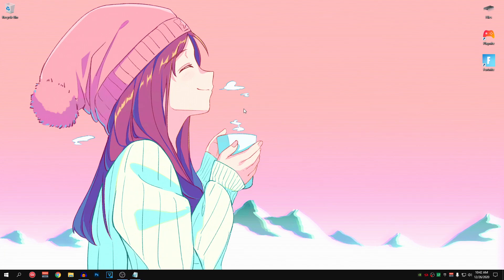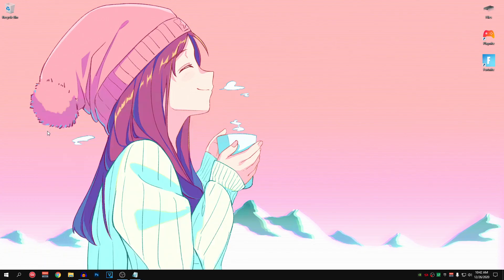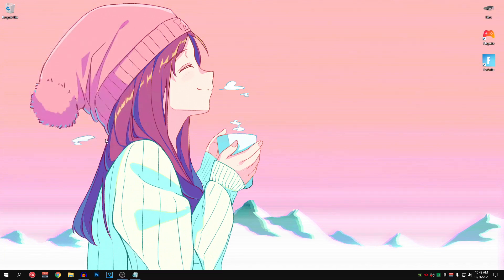For the first optimization, we are going to be optimizing our keyboard settings to get the lowest keyboard input delay. Head down to your start menu and search for keyboard. Open it up and make sure that the repeat delay is set to short — all the way to the right side — and the repeat rate is set to fast, also all the way to the right. Hit apply and then hit OK.